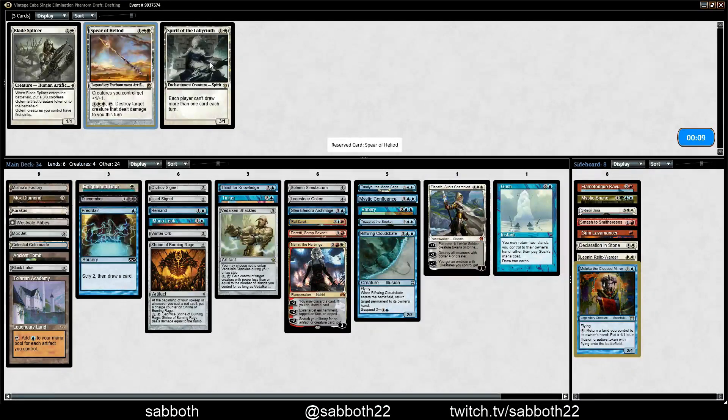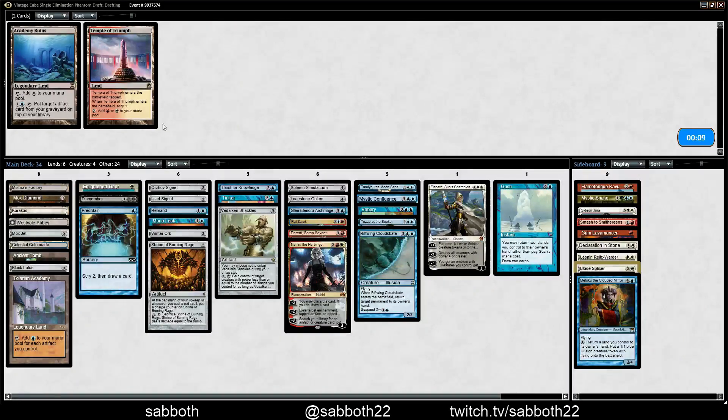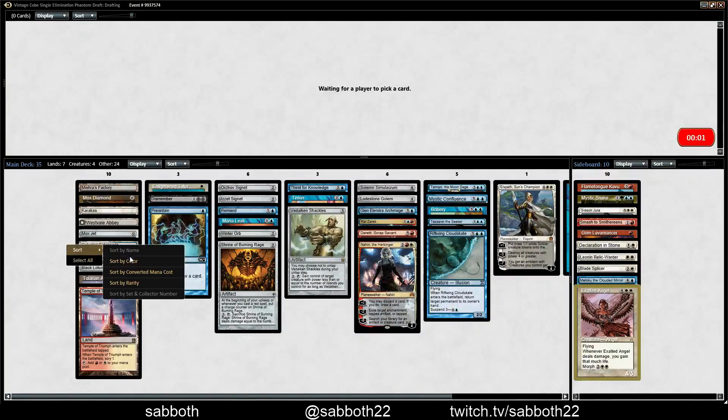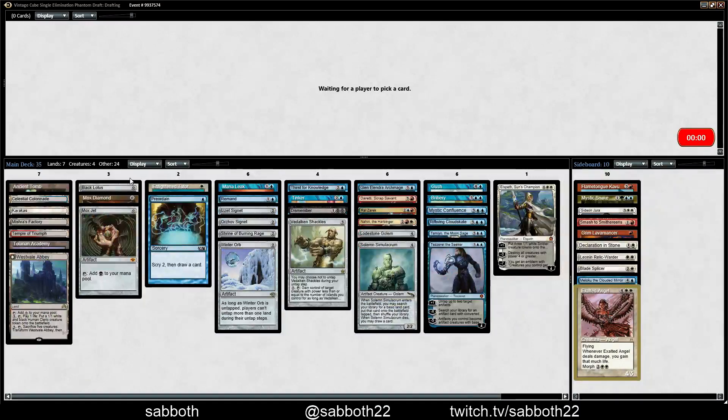Blade Splicer — I guess that's the easiest thing. Academy Ruins — I'll take Temple instead. The fact that Academy doesn't fix mana and we kind of have too many colorless sources already makes that a bit easier.